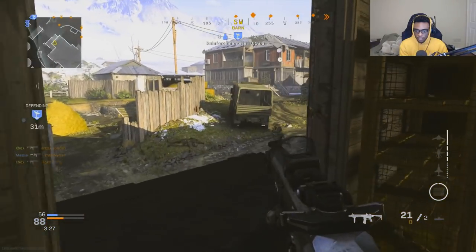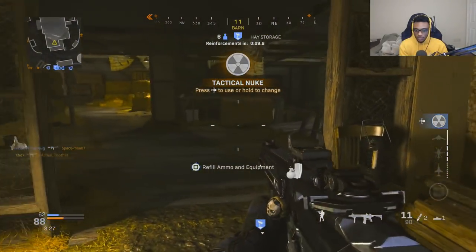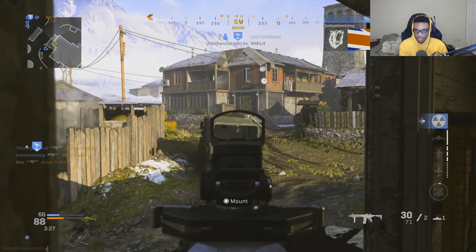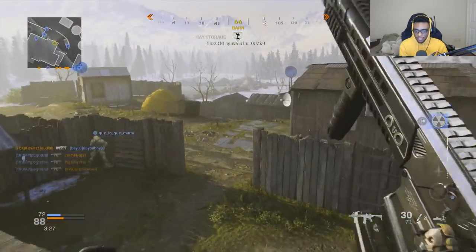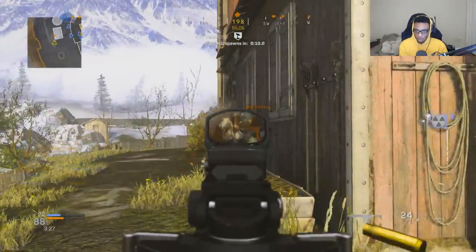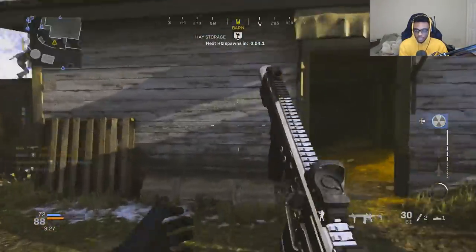We're gonna go over here — take him out there, we got our nuke, let's go! This is what happens when you run the M13 with the proper class setup — you can actually go ahead and get some nice flanks in. There's somebody sitting back here I want to take out. Pick up his MV5 for some backup ammo and we're just going to try to go on a little bit of a gun streak here.